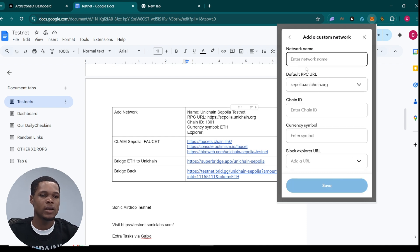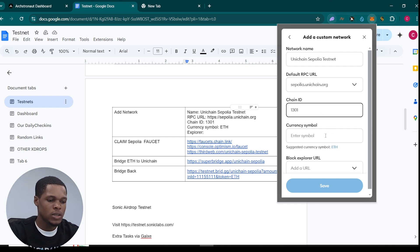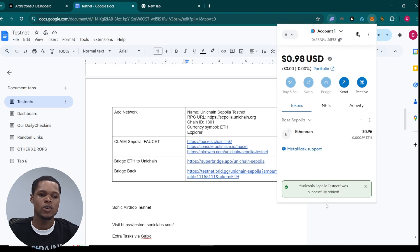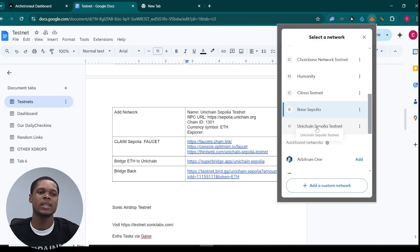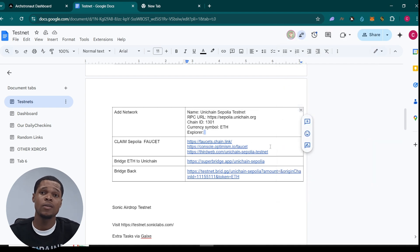Paste the RPC URL and type the network name — Unichain Sepolia. The chain ID is 1301 and the currency symbol is ETH. You can leave the block explorer field blank as it's not compulsory. Click on save and you'll have Unichain Sepolia testnet added to your wallet as a network. Switch to that network and you're ready to go.